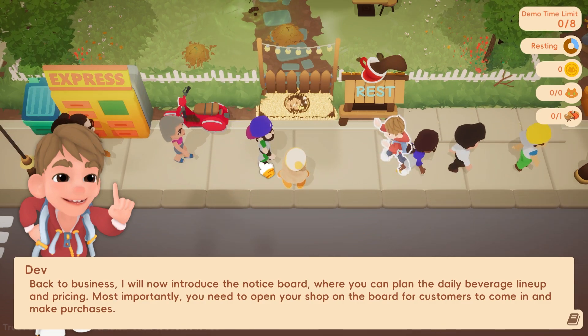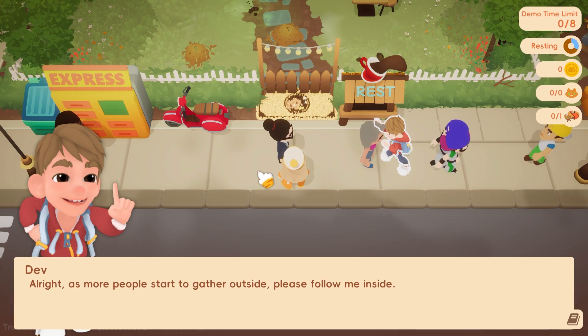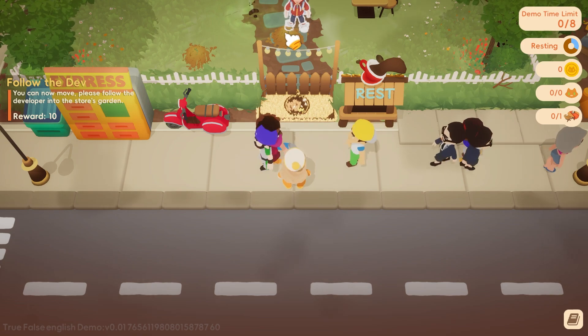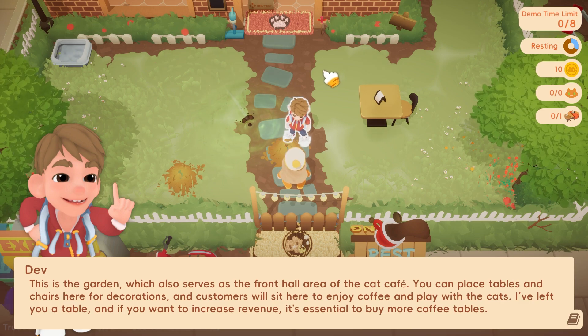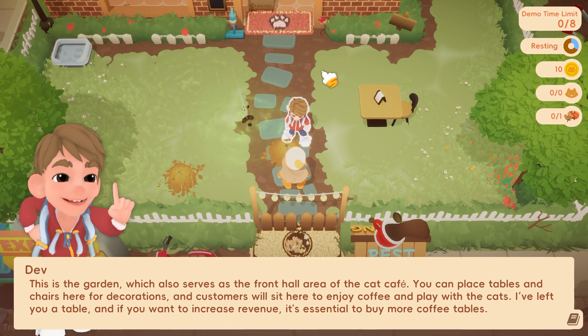Most importantly, you need to open your shop on the board for customers to come in and make purchases. Alright, as more people start to gather outside, please follow me inside. This is the garden, which also serves as the front hall area of the Cat Cafe. You can place tables and chairs here for decorations, and customers will sit here to enjoy coffee and play with the cats.